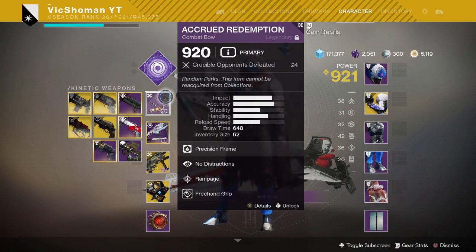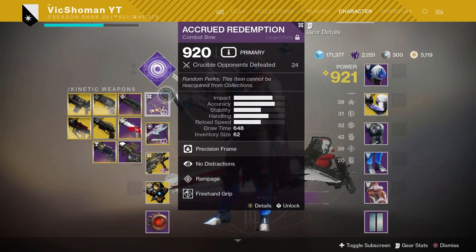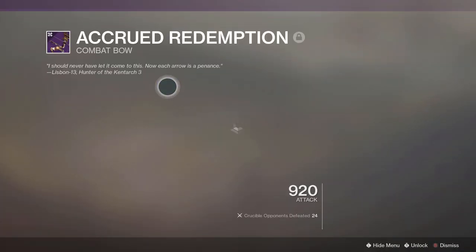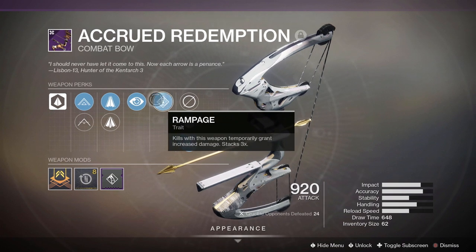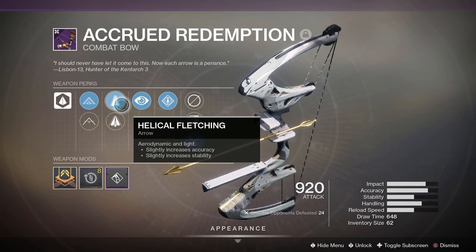So as a lot of you guys already know, this is the new Raid Bow, the Cured Redemption. I've been having a lot of fun with this. I personally think it feels amazing in the Crucible. I haven't used all the bows out there, but I might even go as far as to say that it might be one of the better bows in the game. Especially with what this bow can roll with. So the roll that I got on it was No Distractions and Rampage. Hella Coal Fletching.